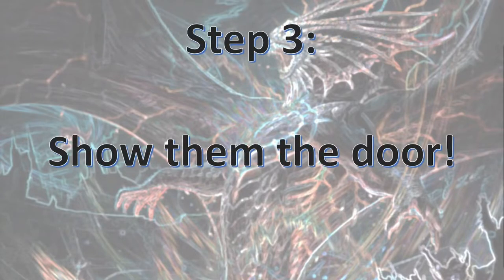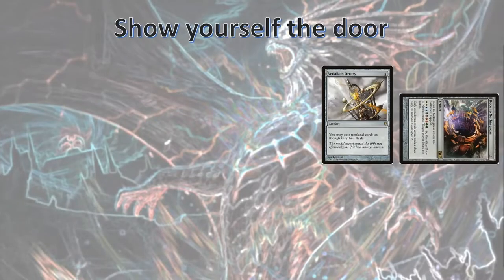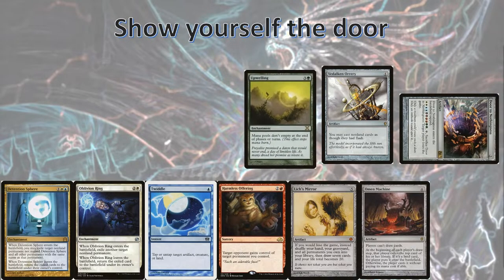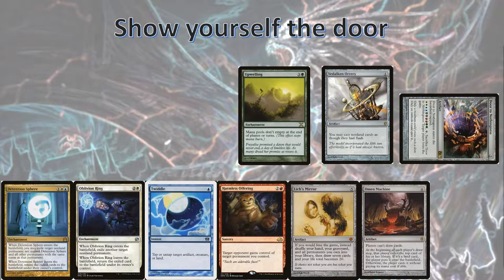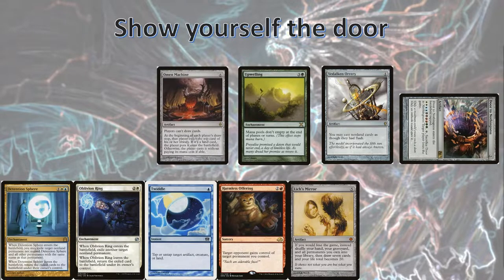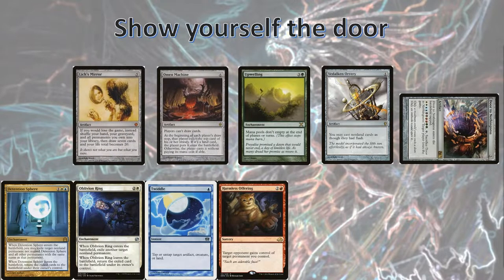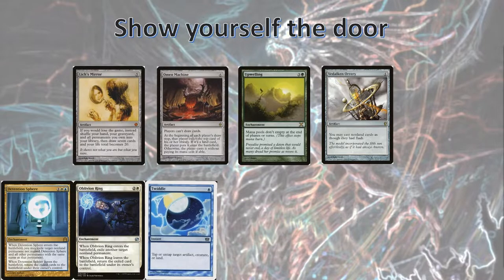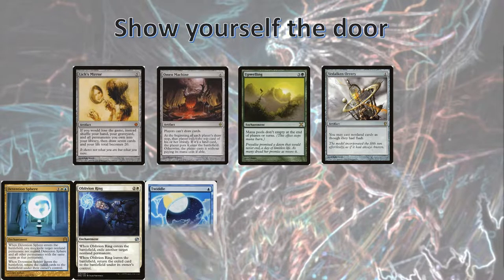But now we're ready for Step 3: Show them the door. We have Vidalkan Orrery and Door to Nothingness in play — the door is currently tapped since it always enters tapped. In our hand we have the seven cards that we selected, and we'll need to use them as such. First off, we'll need to play Upwelling again to make sure that everyone gets to hold on to their mana. Then we need to play Omen Machine — this will make it so that even though everyone's libraries are empty, no one's going to lose from drawing cards. Lastly, we need Lich's Mirror, which is our safety card. Then we'll cast Harmless Offering and give our opponent the Door to Nothingness, and cast Twiddle to untap it for them. From here, all we have to do is wait for them to make the right choice.